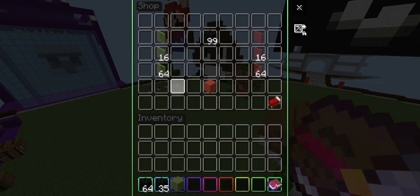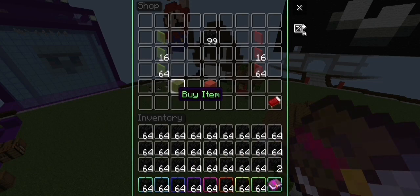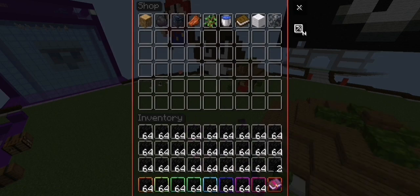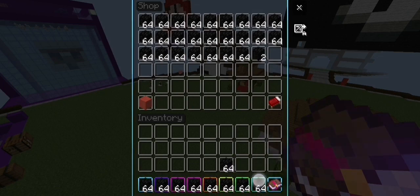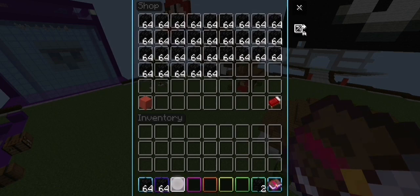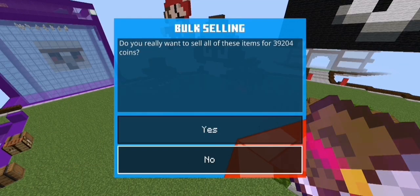You want to buy an entire inventory worth of coal blocks. Then exit the shop, open the shop again, go to bulk selling, and drop all of the items in.